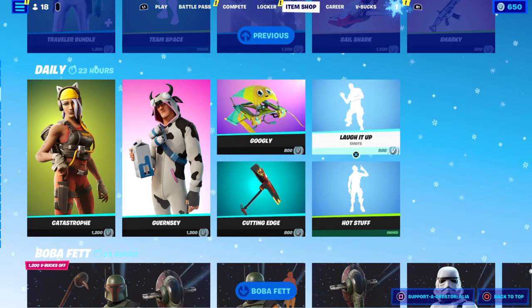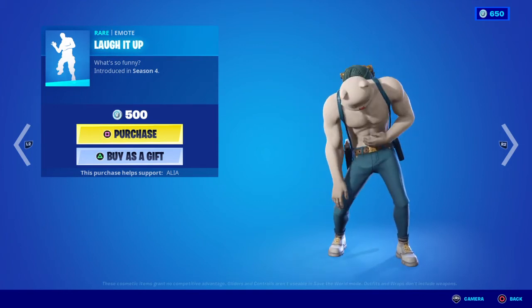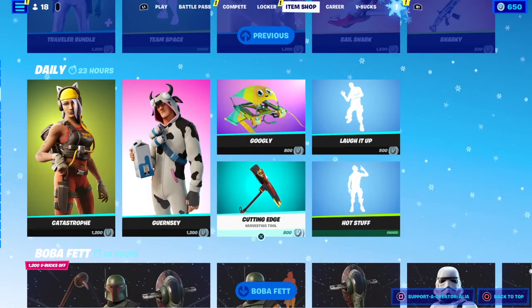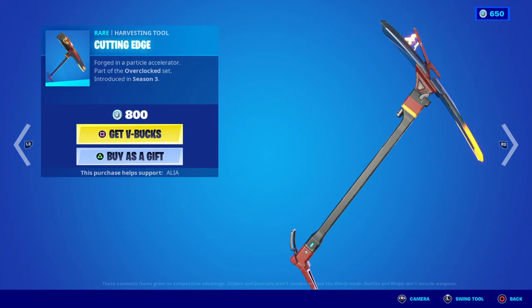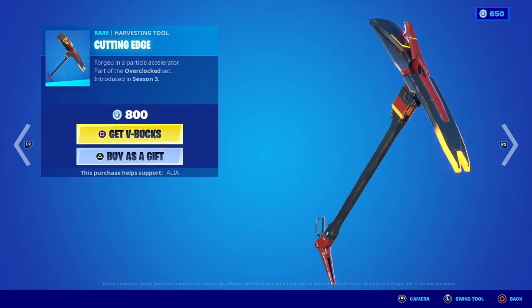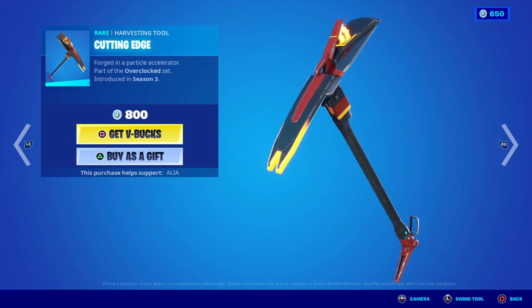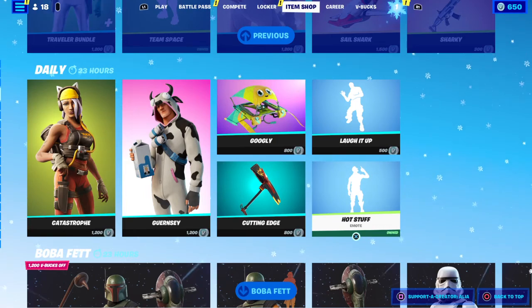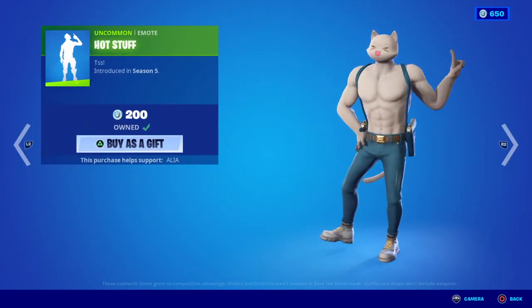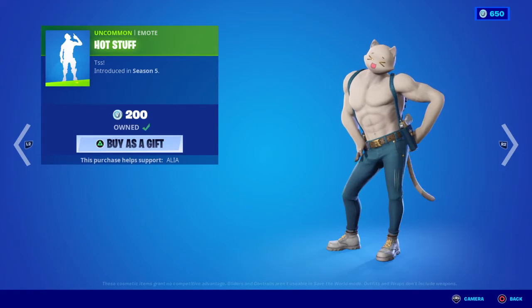Moving on to the last three items in the daily store. We have the Laughing Up emote - what's so funny - first introduced in OG season 4, the season after the Googly Eye glider. Moving on to the Cutting Edge harvesting tool - forged in a practical accelerator - pretty damn cool. Sometimes when they put a harvesting tool in on its own it usually means the accompanying skin is coming back soon. Part of the Overclocked set, first introduced in OG season 3. And last we have the Hot Stuff emote, first introduced in OG season 5.